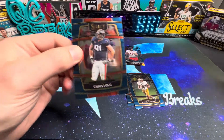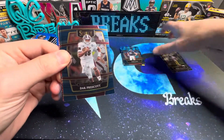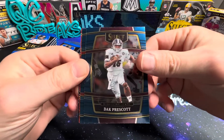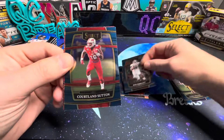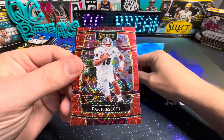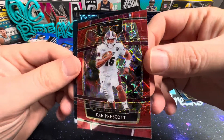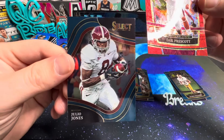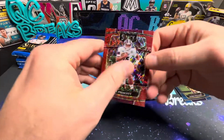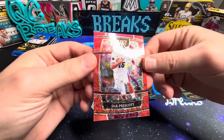There's a Chris Long. There's a Dak Prescott, Mississippi State. Courtland Sutton, SMU — there's Dak again. This red laser — I don't think these are numbered. There's a Julio from Alabama. Not numbered, but a cool looking card though.